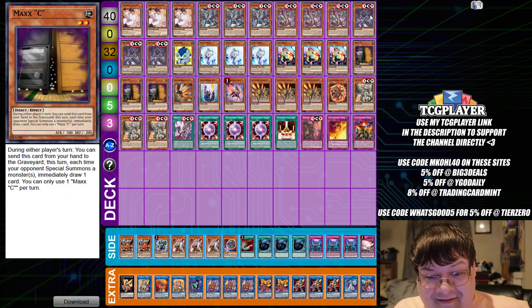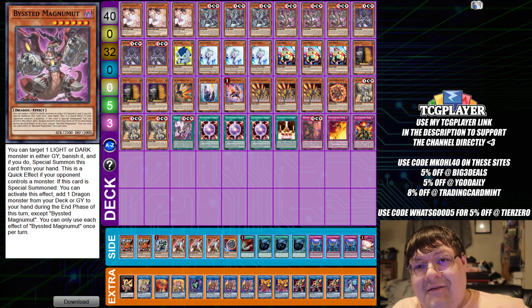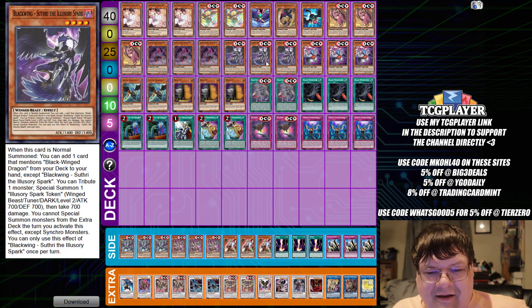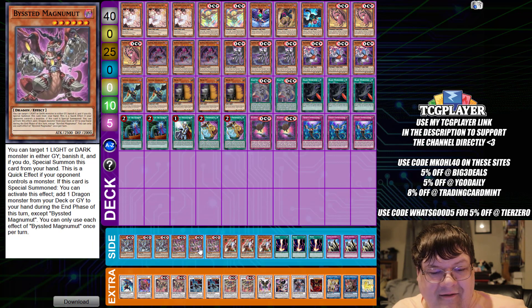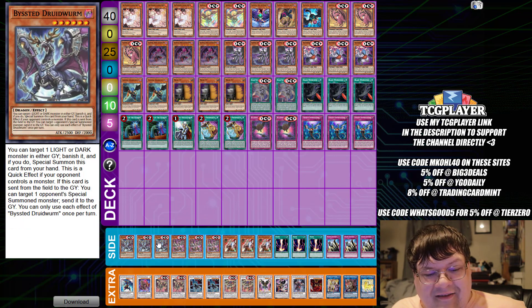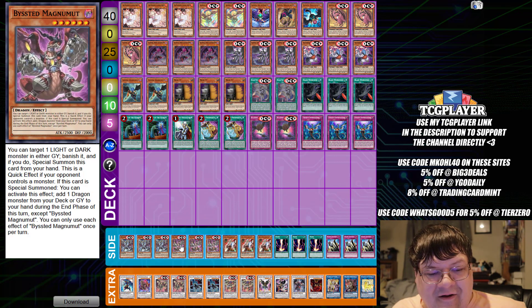It's four decks now that you've seen with some sort of interaction with Beasted, and people are looking at this going, hmm. A lot more Beasted cards, guys. This time we'll be looking at Blackwings, but with Beasted cards — because staples, man. I definitely assure you everything is fine in the OCG. They don't need to play these for all good reasons.